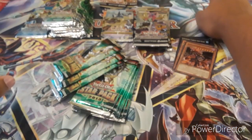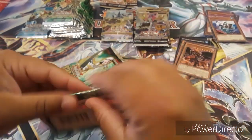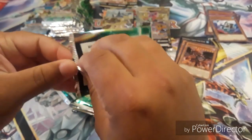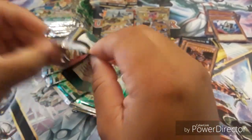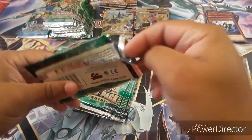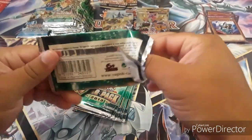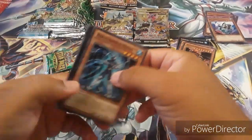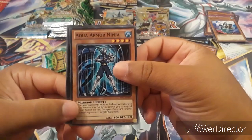I'm gonna buy another one of these 50-pack things. It's really, really amazing — the cards that I'm getting right now, I'm super, super happy about getting them. I can't get any happier than this, guys. I believe right now I have luck with these packs. Let's go ahead — Aqua Armor Ninja, nice ninja card.